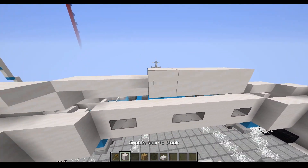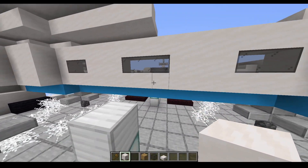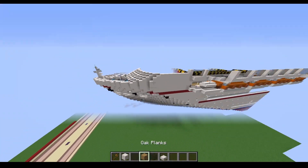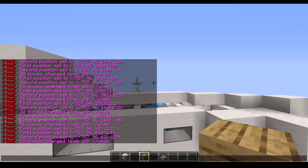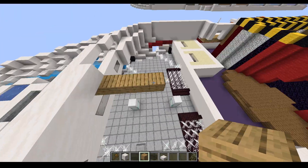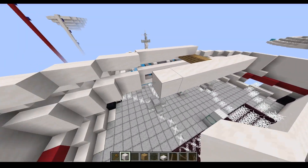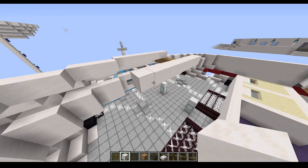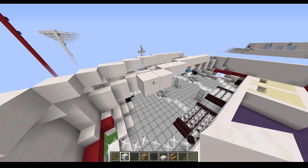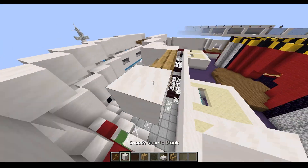Now let's go back up to the front and we're going to start the inside layers to make the wall for the inside. So over here put your block behind these — and here I do believe this is another floor right here, let me check — it needs to go down.